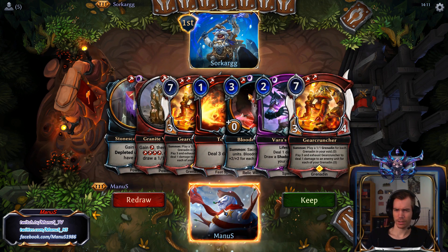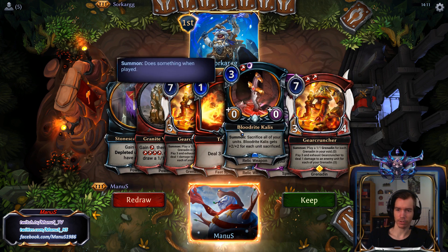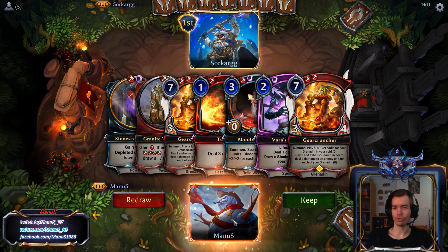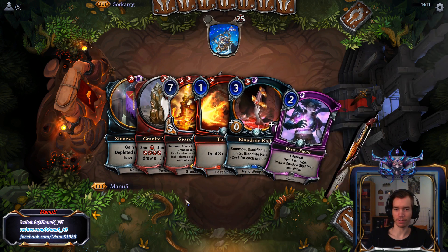Okay, this hand is almost nice, but the double gear cruncher blood red callus ruin it. We have a nice early power and support, but then three dead guards, so we have to redraw.